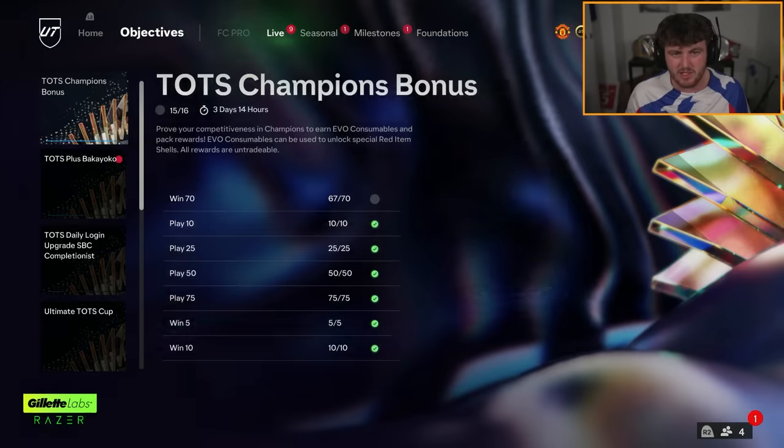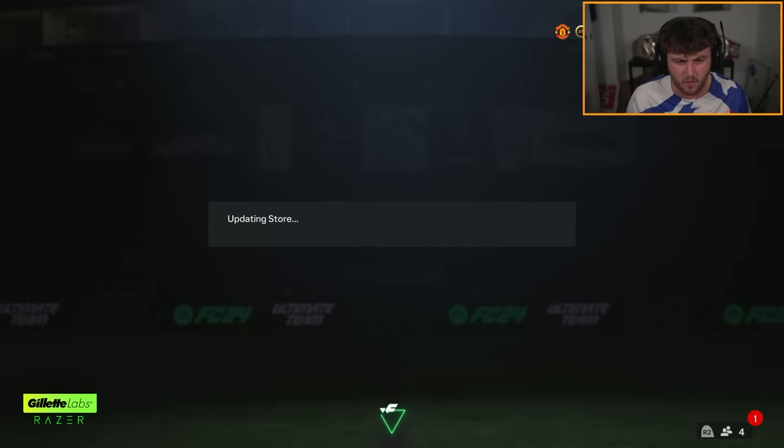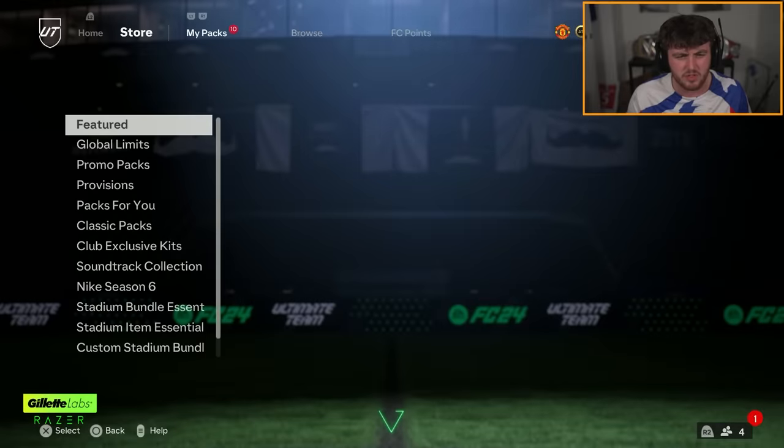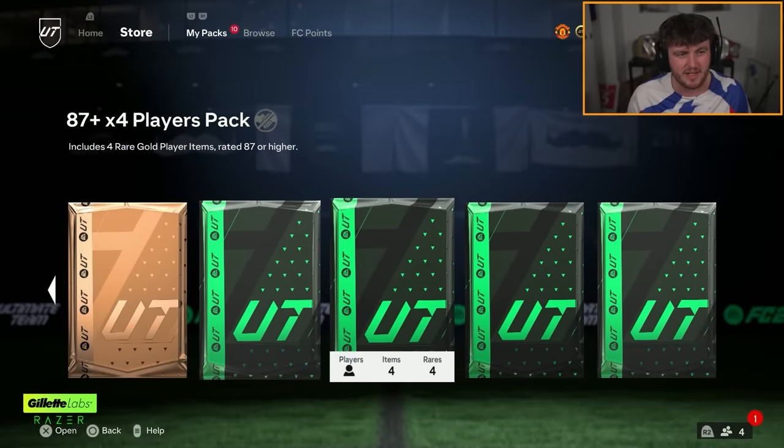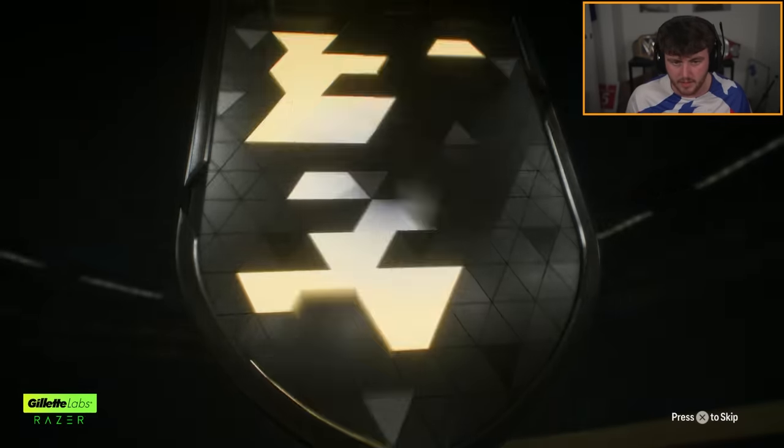It is what it is. We have a few packs to open as well, let's go ahead and open up the packs and see what we get. I think I have an 87x4 in there somewhere — I think I did an objective for that. We've got a bronze pack still as well. 85x2 first. Blue? No — blue. Brilliant. Cool. Thank you very much, EA. We love that.